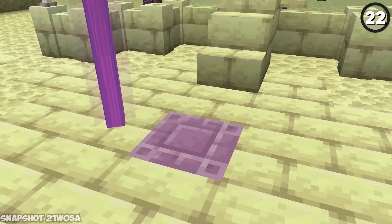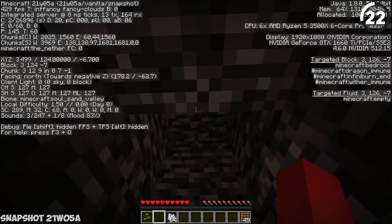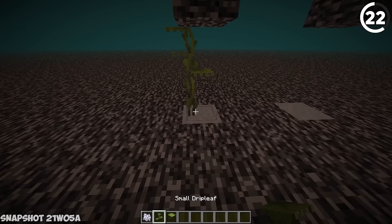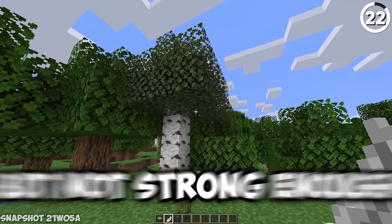What's stronger than bedrock? Back in 21w05a, Mojang mistakenly made it so you could place a drip leaf underneath a bedrock block — and when you used bone meal to grow the small drip leaf into a big drip leaf, it would destroy the bedrock. It's strong enough to break bedrock but not strong enough to hold a feather. Minecraft never change.